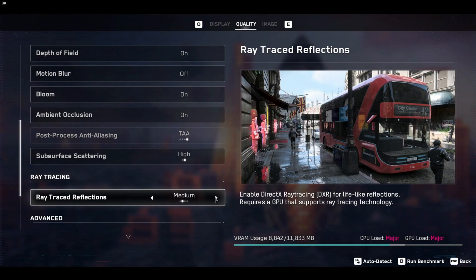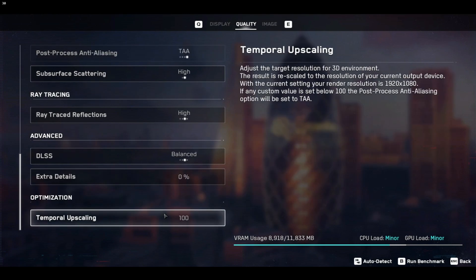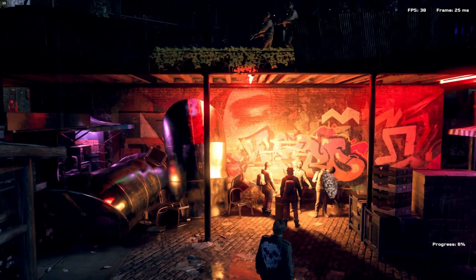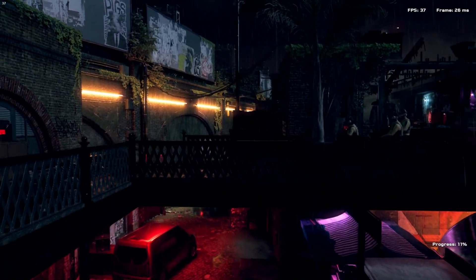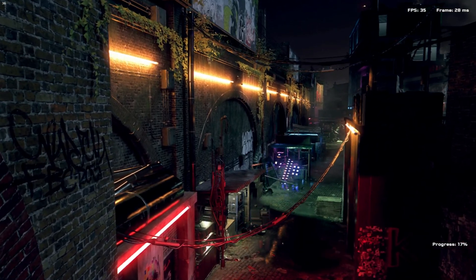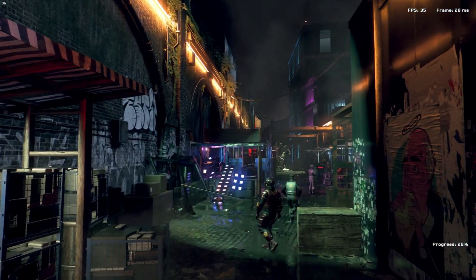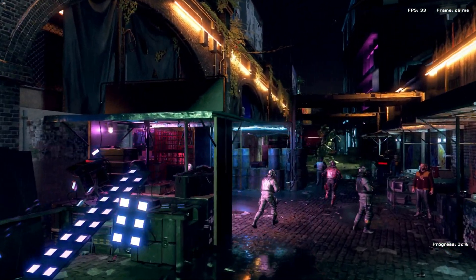Getting into the settings for Watch Dogs: Legion on the 3060D rig on the priority tier — I've got everything maxed out: ultra, ray tracing on, DLSS on. This is to stress the system; it's not how I'd play it normally since I'd want 60 fps. But I really wanted to see what would happen, because we now have the Thread Ripper CPU with 16 threads, which makes a big difference in how smooth games run.